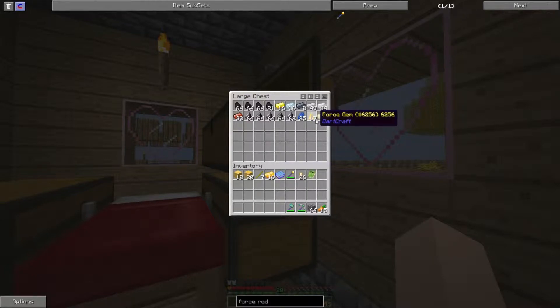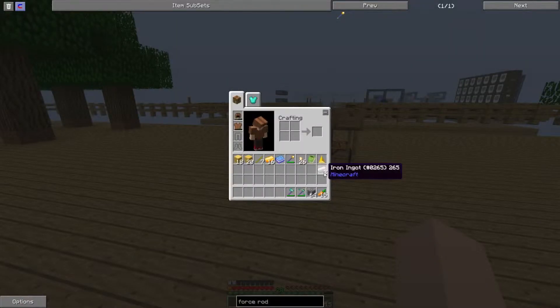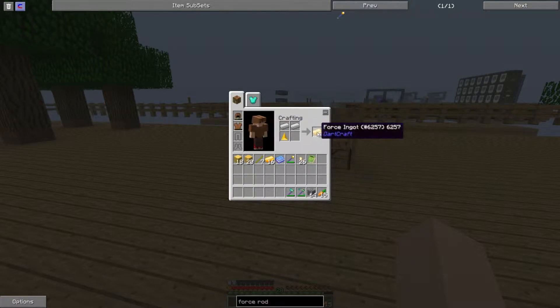To make force ingots, you grab one iron or gold. I think it's two iron or two gold you can use. Or you can cook iron and get refined iron, or some Dark Craft iron. You put it like this and like this, and from iron you get two force ingots. From gold you get three, and from the cooked iron you also get three.